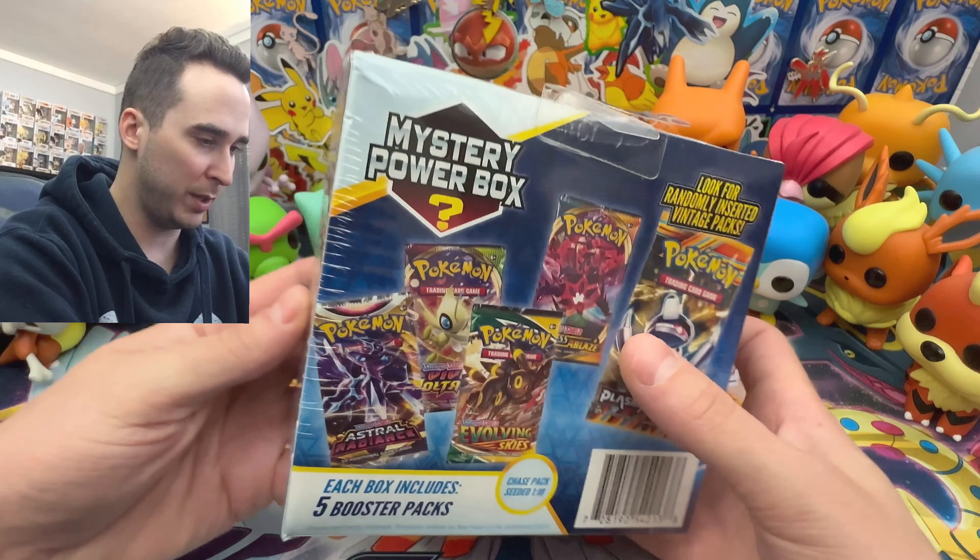Maybe just like a holo. I believe this one's still four to the front — and yes, it is. So we have a psychic type energy, trainer supporter, Sligoo, Stufful, not bad, not anything crazy yet. Totodile, that's pretty cool. Baneeri. And then we have a regular rare for our very first pack. So no first pack magic, but we're gonna continue with our second booster pack.